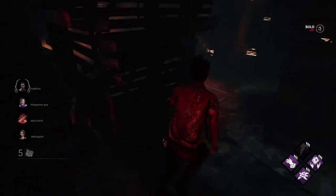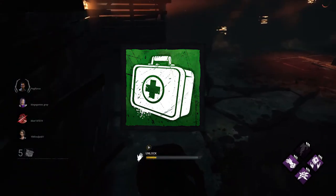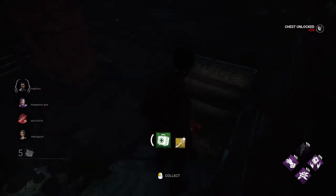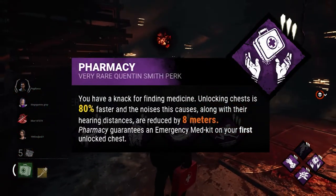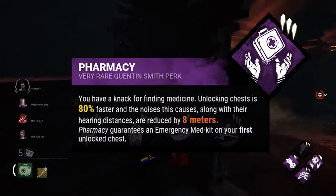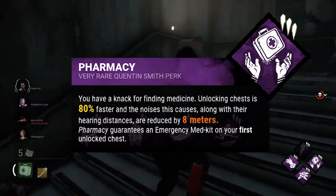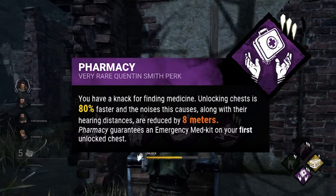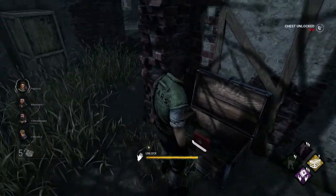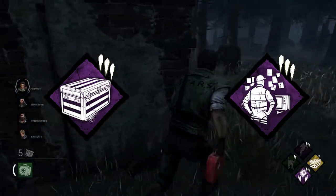When it comes to healing-focused builds, it's important to bring a good medkit. Since the green emergency medkit has the fastest self-heal in the game, it's often the best choice. However, sometimes the entity isn't very forthcoming with emergency medkits, and so we're forced to come up with alternatives — that is when Pharmacy comes into play. Pharmacy ensures that the first chest you open in a trial will always provide an emergency medkit, and also allows you to open chests 80% faster while reducing the hearing distance by 8 meters, making it both faster and safer. Although you have to locate a chest first, both Plunderer's Instinct and Detective's Hunch can help with that.